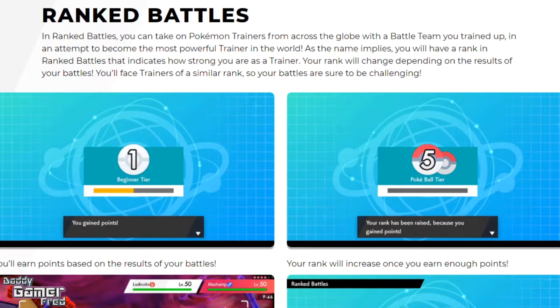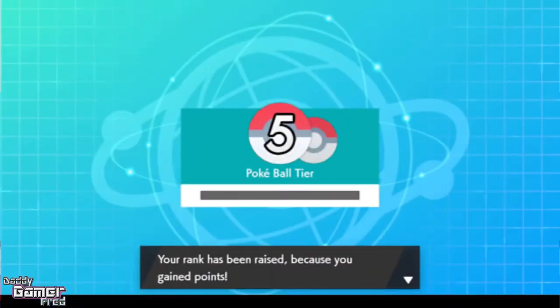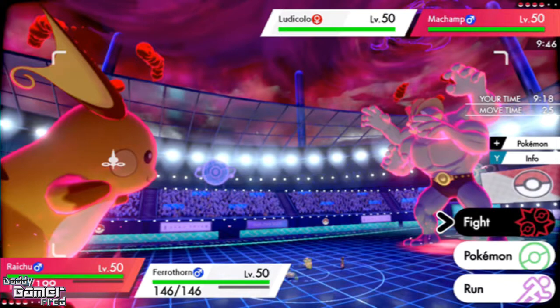This rank system is new — everyone starts at zero and works their way up. Depending on what rank you are, you get grouped with trainers of the same rank so you can be on the same playing field. This is going to be fun for players who are looking for something to do after completing the story or their Pokédex. You can earn points based on the results of your battles, and your rank increases once you earn enough points. Looking at the screen, there's a double battle going on with two Dynamax Pokémon — Dynamax Pokémon play a dynamic role in ranked battles too.